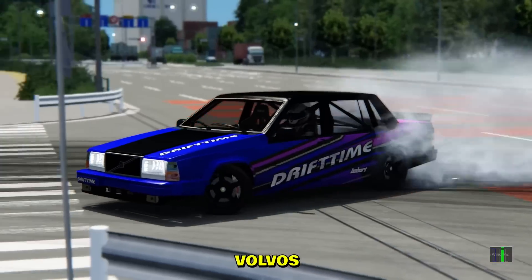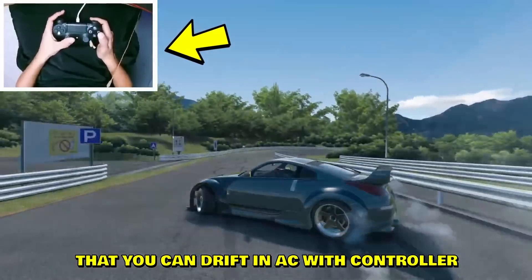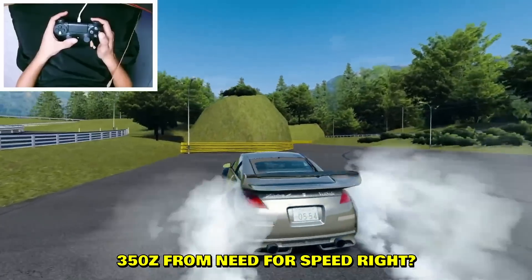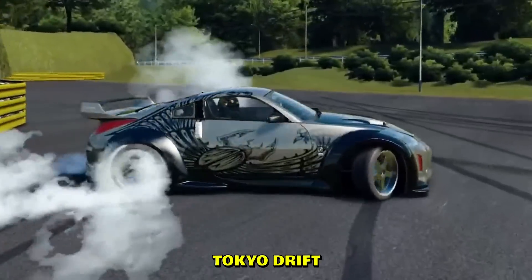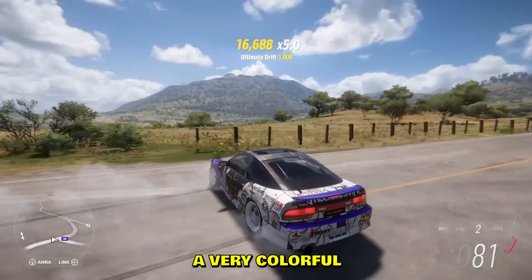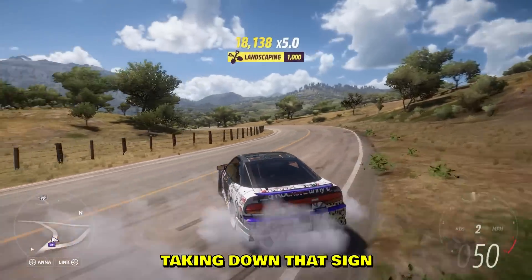Look at all this angle — Volvo's best budget drift car. Here is more proof that you can drift in Assetto Corsa with a controller. Yo, that's the 350Z from Need for Speed, right? That's pretty wild — Tokyo Drift. I like it.